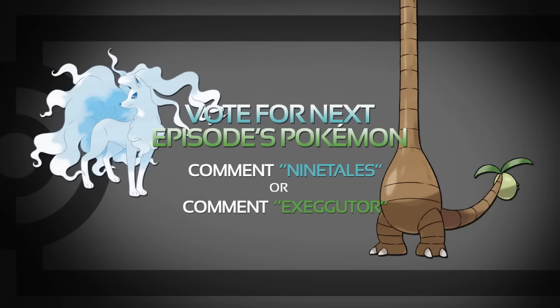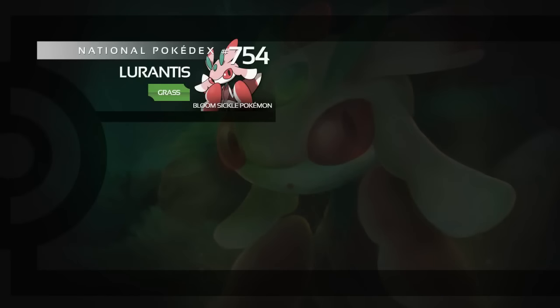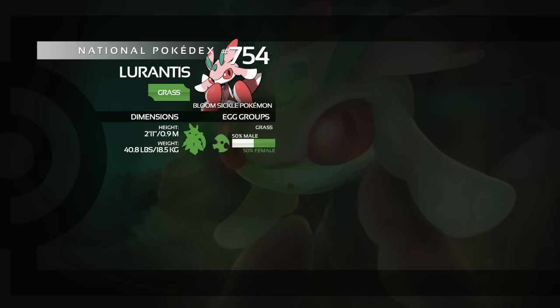Let's jump in and have a look at Lurantis. Number 754 in the National Pokédex is the Bloom Sickle Pokemon and a pure grass type. It stands at only 2ft 11 inches or 0.9m, so it's actually pretty small, and weighs only 40.8 pounds or 18.5 kilograms. It's in the grass egg group only, but it's not too surprising really, and the male-female split is simply 50-50.